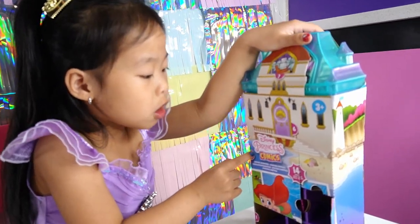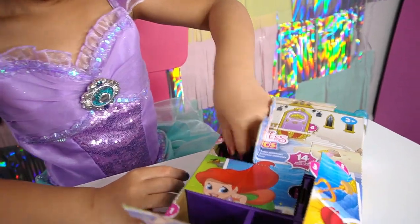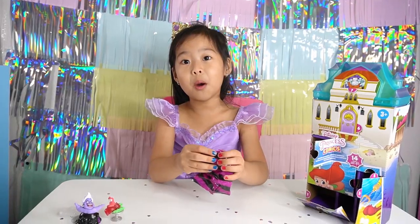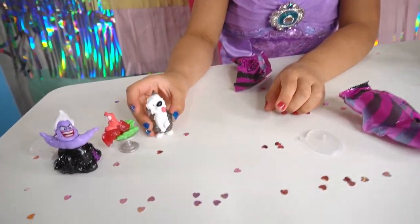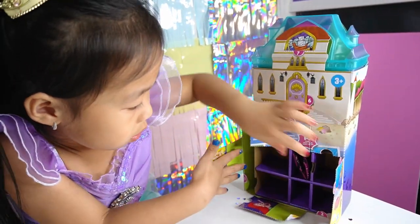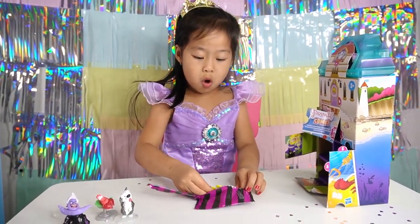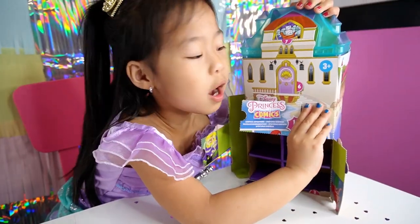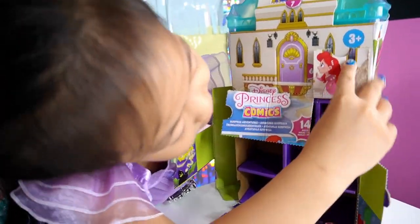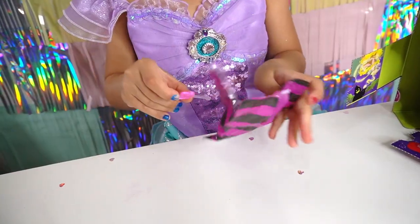Time for number four! I'm going to put it down so it's easier to punch. Who is it? It's a dog! And next one — time to see what's inside! Oh no! It's for her! Next one! Hi Ariel again! Next surprise! Oh, it's a love heart!